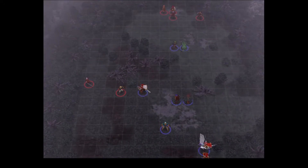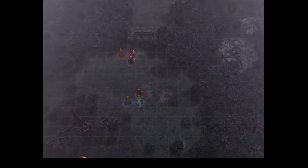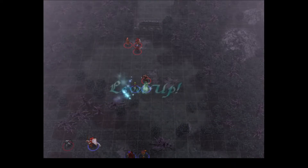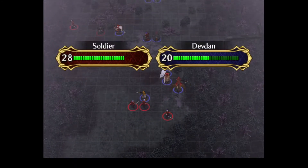I can tell you the supports I'm using: Titania and Ike have a B support, Kieran and Marcia have a C support — which is why I flew Marcia up to where Kieran was a couple turns ago for a little bit of extra attack, I think, since Kieran's wind. And Jill and Leth have a support — they're at B right now. I don't know if I'm going to take them to A or not.